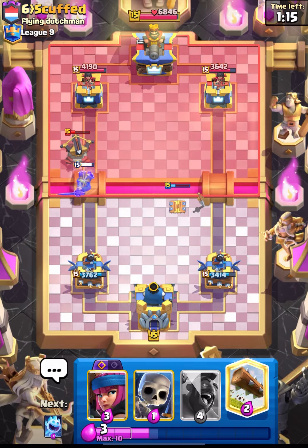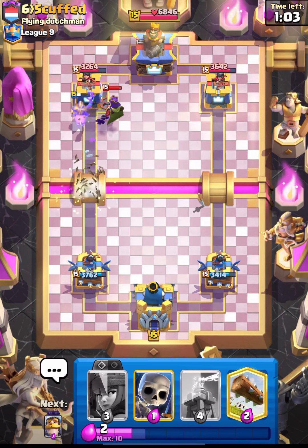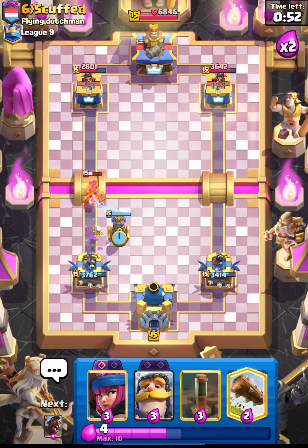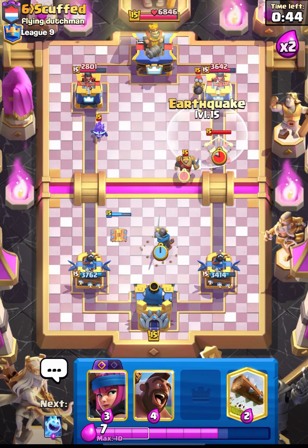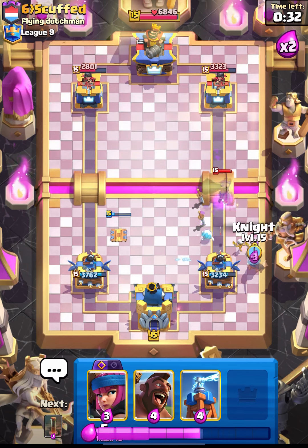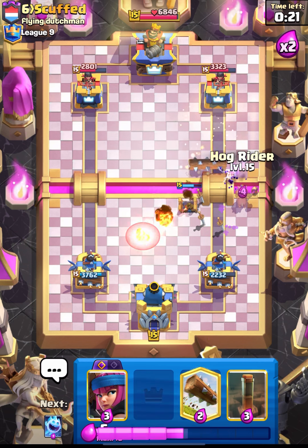Maybe we need that log, or else his expo will be taken out by our knight. Let's go in with ice spirit as well to support this hog. He placed his archer queen - not a great decision for him - and we got some damage done. Let's go in with tesla on top of his archer queen. Let's put down our knight and get his bomber too for good value. Let's log back. His expo gets two or three shots but it's okay - his archer queen ability wastes against our knight's shield.